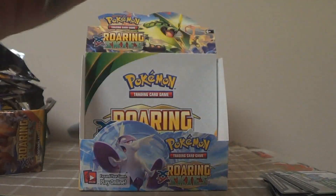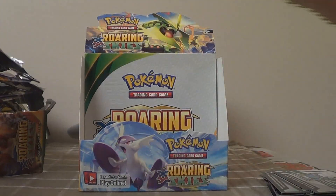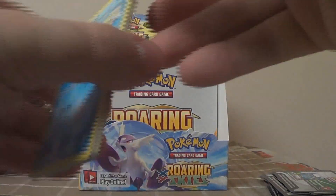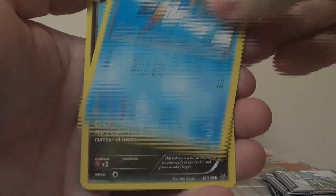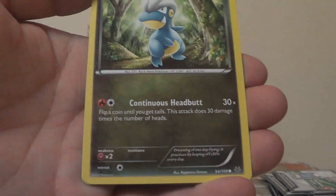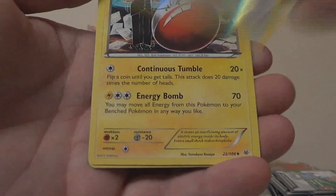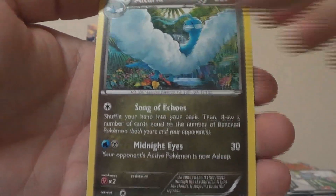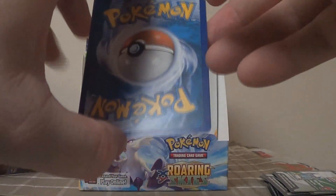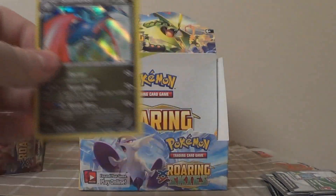Last pack: Wingull, Dratini, Electrike, Swablu, Bagon, Reverse Meowth, Electrode, Altaria, Exeggutor, and our last card of the box is — Holo Salamence! Two more points to add.